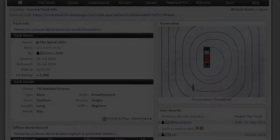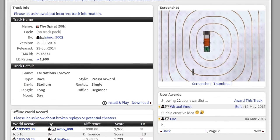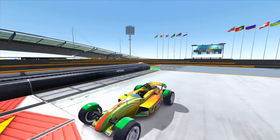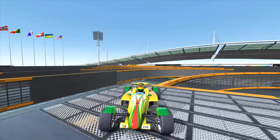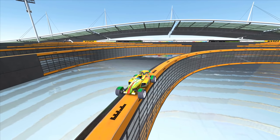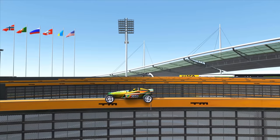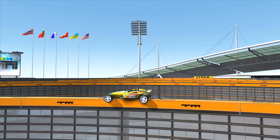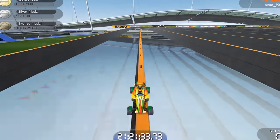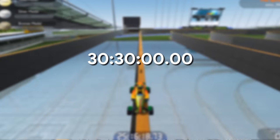But there was another hope for players wanting to break the record. In 2015, Simo 900 created a track called The Spiral. This track takes advantage of another default movement in the game, which is that the car will slowly move backwards when stuck in a certain position on a rail. Once you've gotten into that position on the rail, you can leave your computer running, get some rest, and return the next day to drive the car into the finish. This was the new longest track in the game, taking 30 hours and 30 minutes to complete.